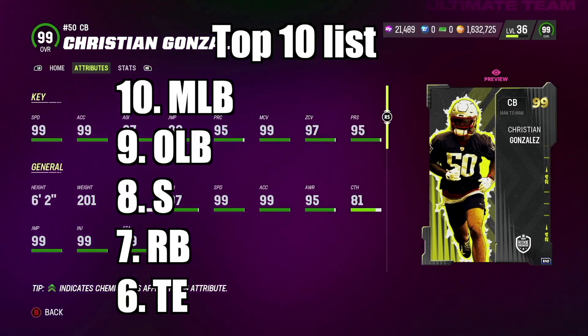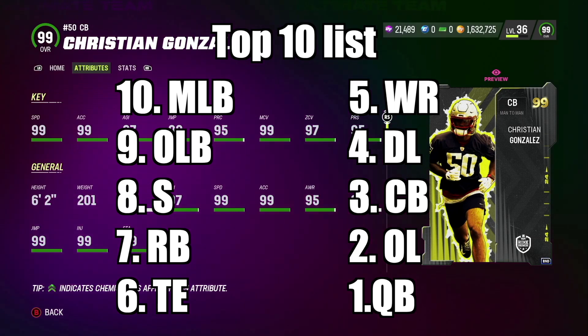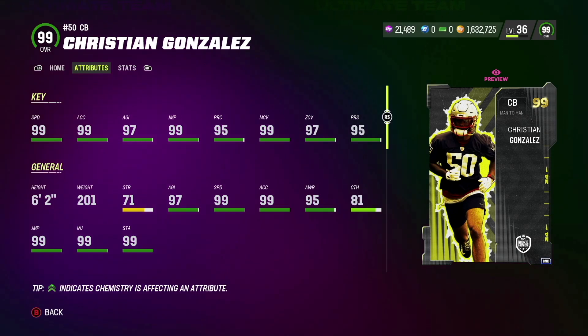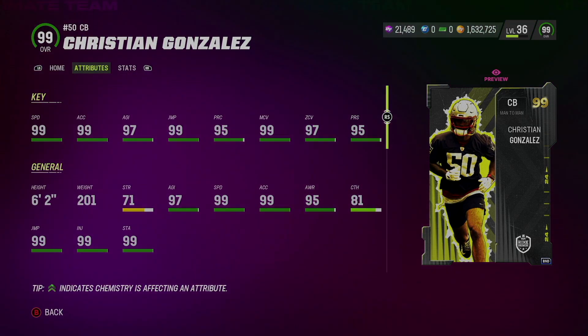If I had to give a combined rating from one to ten for offense and defense: 10 middle linebackers, 9 outside linebackers, 8 safeties, 7 running backs, 6 tight ends, 5 wide receivers, 4 D-linemen, 3 cornerbacks, 2 offensive linemen, and 1 quarterback. If you enjoyed the video don't forget to hit that subscribe button — I come out with the best tips and tricks for Madden Ultimate Team so you don't want to miss out. Hit that like and subscribe and I'll catch you guys in the next one, peace.